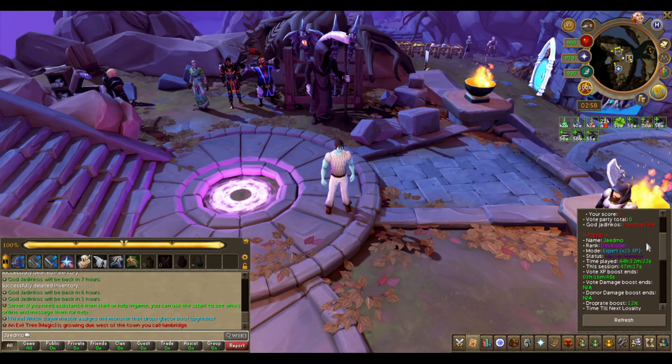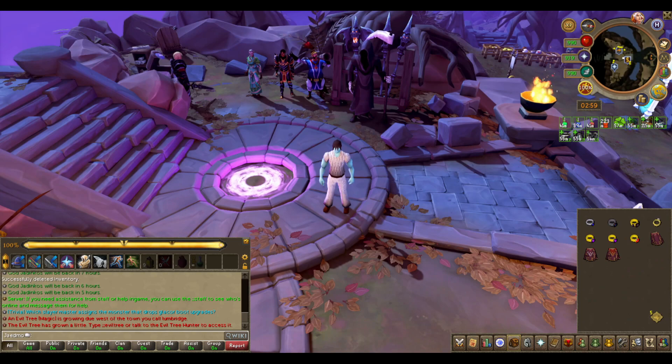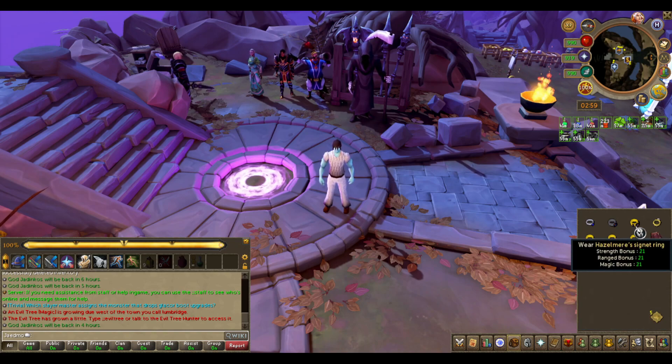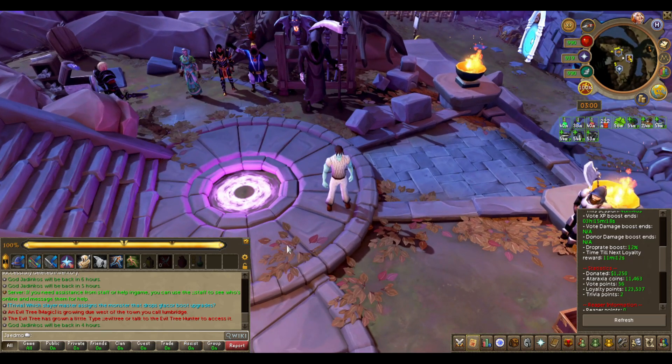If you are a master member (1000 dollars donated) you'll receive an extra 7.5% drop rate. Diamond gives 5%, platinum 2.5%, gold 2%, silver 1.5%, and bronze 1%. If you claim a vote you receive an extra 10% drop rate for 3 hours, and if you have donated you'll also receive an extra 10% for 3 hours. The completionist cape gives plus 5% drop rate and the completionist cape trimmed gives plus 10%. The max cape currently has no drop rate bonus.